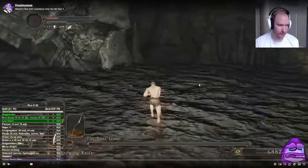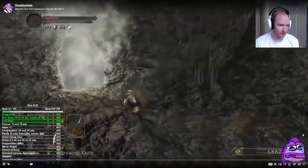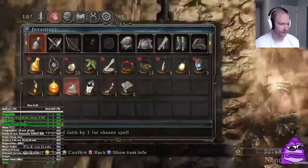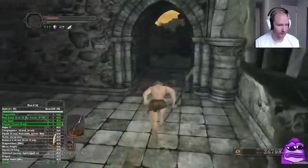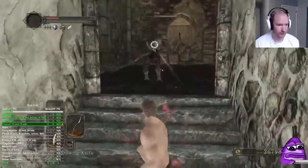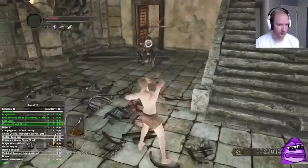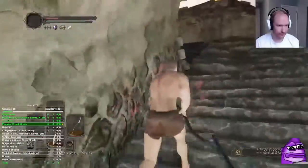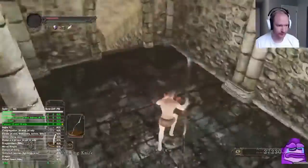I'm going to fast forward through the next part because it's the same as meta — the Pursuer ballista scripted kill. I kill these hollows with throwing knives and a combination of great bow. It's up to you what you're most comfortable with. Throwing knives are really nice but if you want to use melee just be careful, because these enemies have weird follow-ups and surprisingly decent range on some of their attacks.